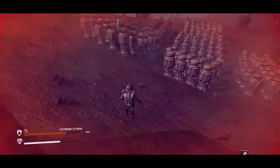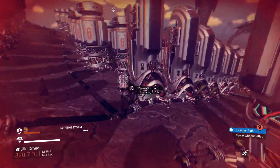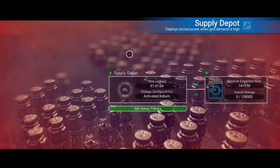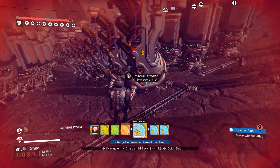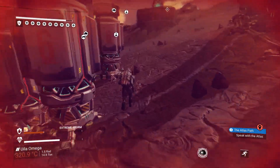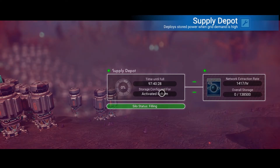Alright, let's see how things are going. I see the storage - storage is good. Mineral extractors are good as well. We have a very low extraction rate - what is this configured for? 97 hours? Wait a minute - this was not configured for 97 hours. This was configured for slightly over 24. I can technically do the math: our extraction rate is 1,470 in an hour. 10 hours, 20 hours - yeah, it looks like it's true.